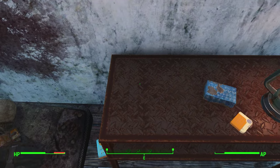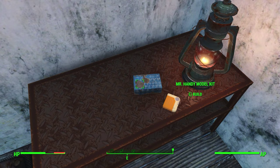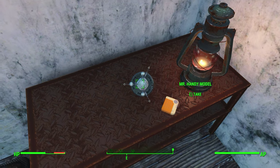Right here is going to be a hazmat suit like this. You take it and here on the desk is going to be the Mr. Handy model kit as well. So you go and build it like this and here we go.